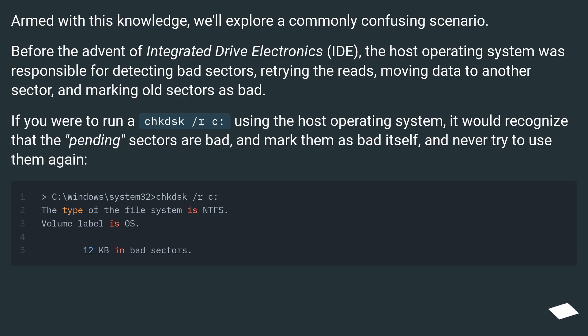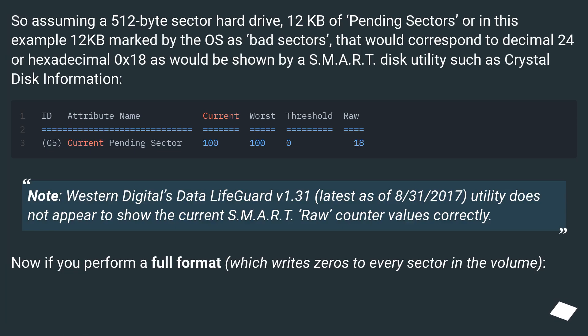Armed with this knowledge, we will explore a commonly confusing scenario. Before the advent of integrated drive electronics, the host operating system was responsible for detecting bad sectors, retrying the reads, moving data to another sector, and marking old sectors as bad. If you were to run CHKDSK /R using the host operating system, it would recognize that the pending sectors are bad, mark them as bad itself, and never try to use them again. So assuming a 512-byte sector hard drive, 12 kilobits of pending sectors — or in this example, 12 kilobits marked by the OS as bad sectors — would correspond to decimal 24 or hexadecimal 0x18, as shown by a SMART disk utility such as CrystalDiskInfo.